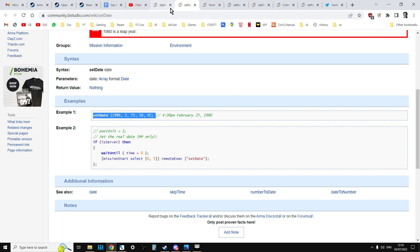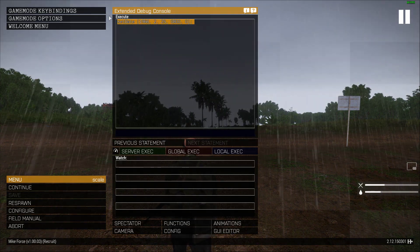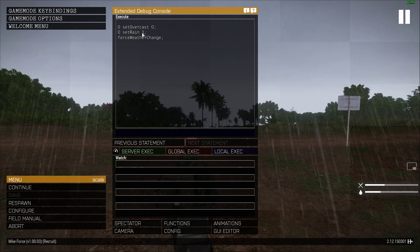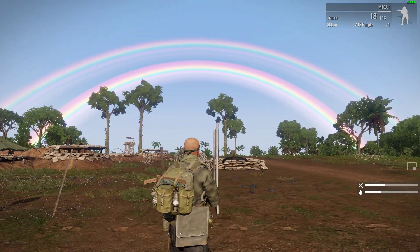So let's go back to force weather, copy that, paste that in over the top. Let's set the overcast to zero and set the rain to zero, press enter. It's nice and sunny.